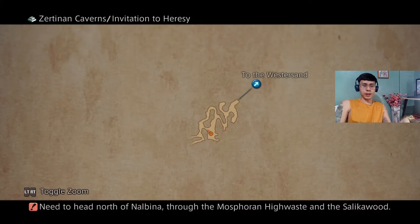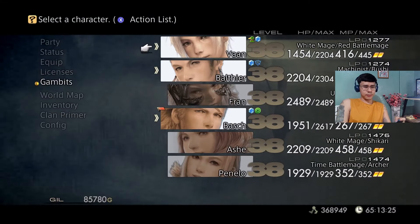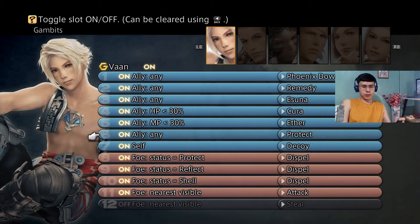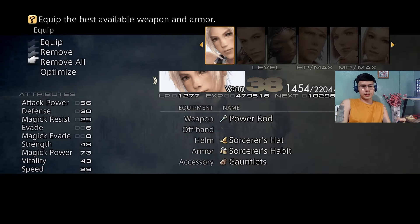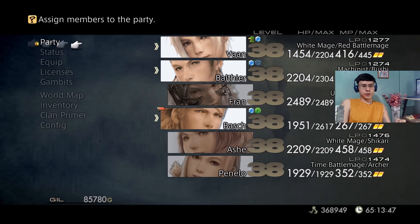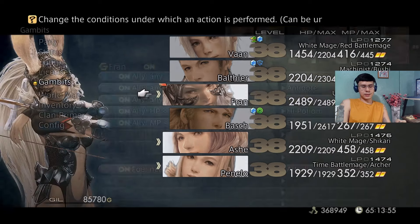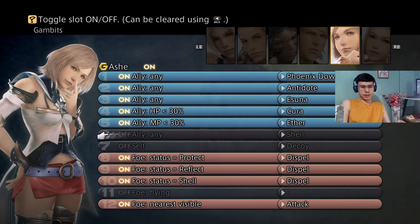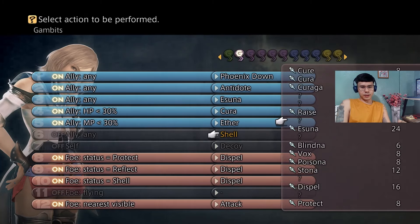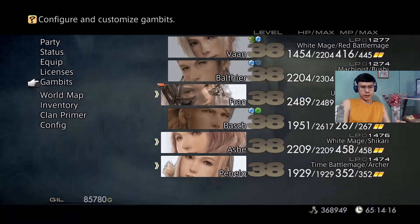I'm back guys — the Marilith can be found over in this part of the caverns. I have my gambits set up. The plan will be for Vaan to be the decoy, casting Protect on the party and healing as well. It's important to equip him with Gauntlets so when his HP is critical he'll take less physical damage. They're going to be my secondary party, but first I'll use the girls because I need Fran's Blind spell to Blind the Marilith first so it deals less damage. Also copying the gambits so Ashe will use Protect on everyone. Let's see how it goes.